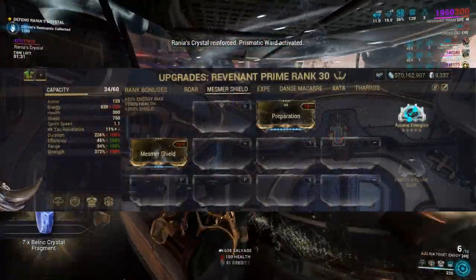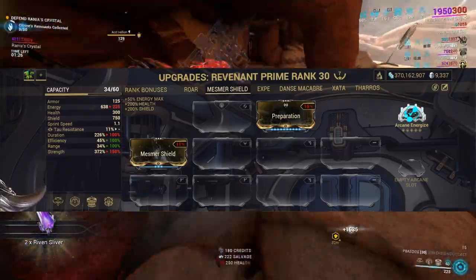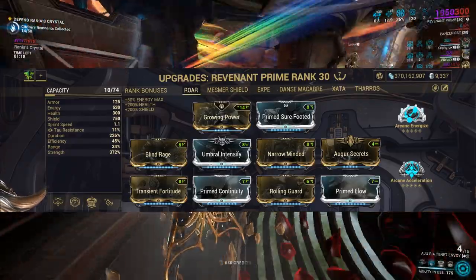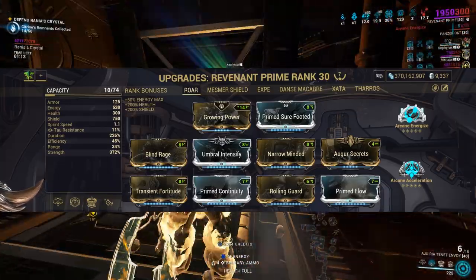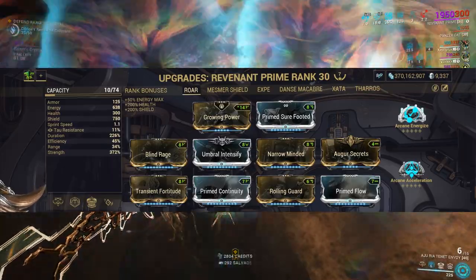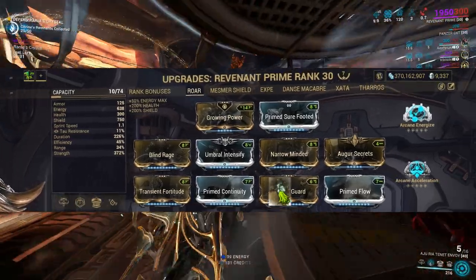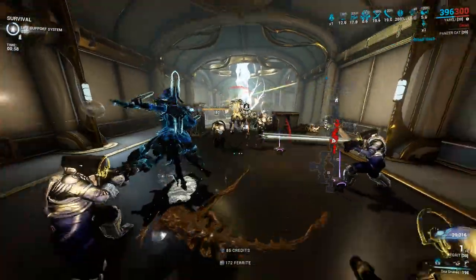This Augment is meant to support your squad. Mesmer Shield is only affected by Duration — Duration is whatever on Mesmer Skin — and Mesmer Shield is given within Affinity range. What I recommend is building around an Helminth of your choice if you want to do more than just pressing your second ability every so often. Just copy your favorite Helminth ability build and add the Mesmer Shield Augment to it. For example, if I want to run my Roar build for Disruption and assist my team at the same time with Mesmer Shield, I will just replace Augur Secrets on this build.